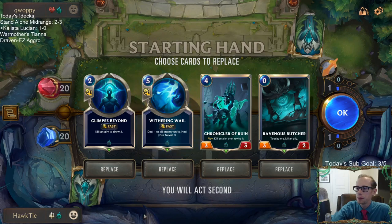It was like Glimpse Beyond, Chronicler, Ravenous Butcher — the same cards in the same spot — and then a different five-drop, which was Ethereal Remitter. That's pretty weird.